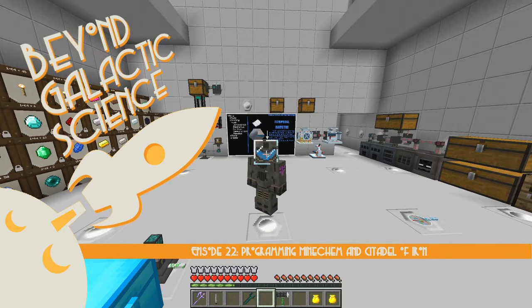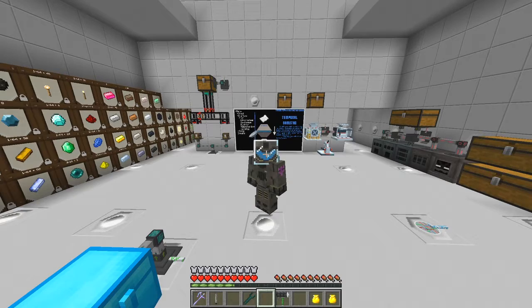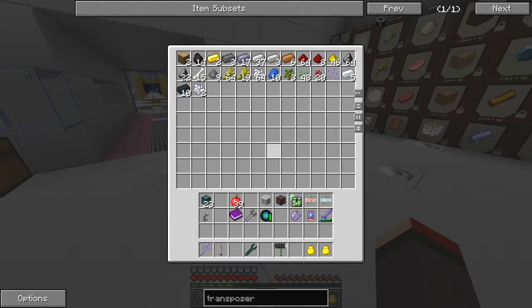Hello everybody and welcome back to Beyond Galactic Science. At the end of our last episode we'd actually got the store, and this chest was processing stuff. Looks like we're getting a decent amount of redstone and glowstone, so that seems to be working much better now. I'm not getting huge amounts of titanium but a reasonable amount of iron, which is also rather nice.